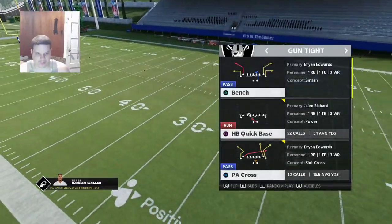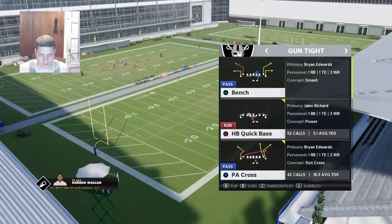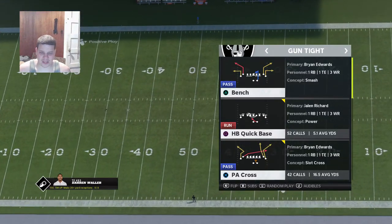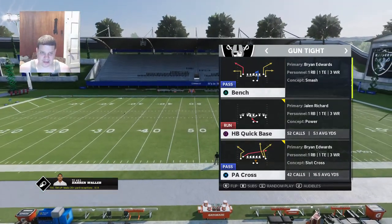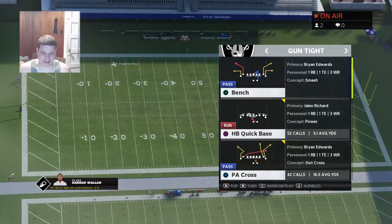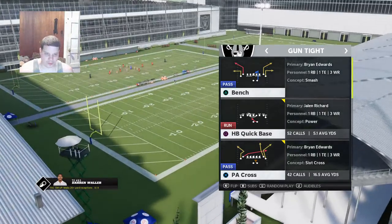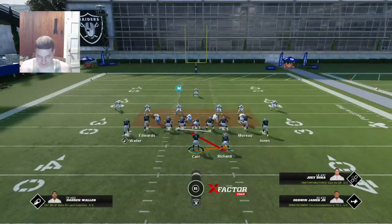First play we're going to go over is going to be your run. You're always going to have something to keep people honest — you're going to be passing a lot in this formation but you need something to keep them honest. That's following your pulling guard. I do run this a lot to the right. My right side guard and tackle aren't necessarily good at holding blocks one-on-one, so you always want to run into the strength of your offense. Your pulling guard needs to be fast and you need to read off him.